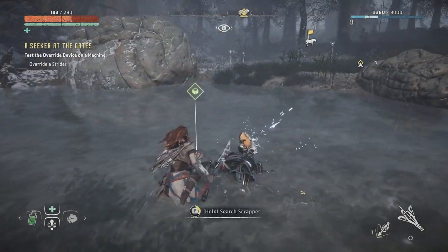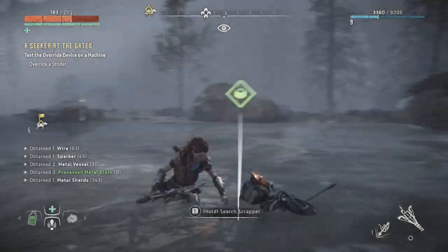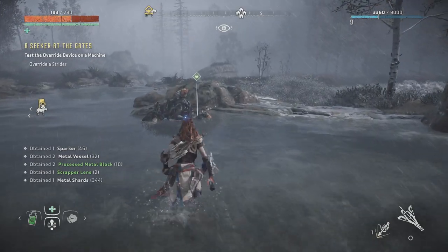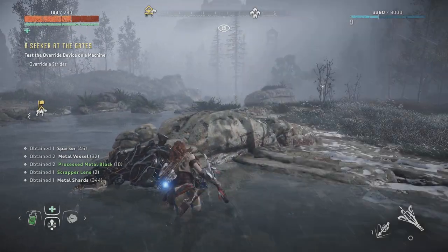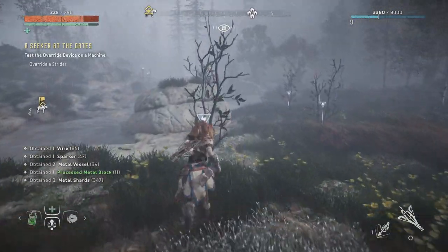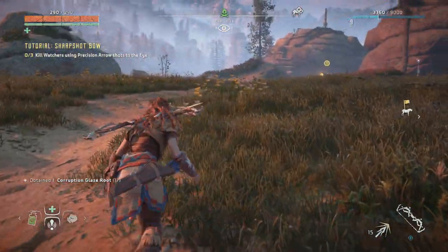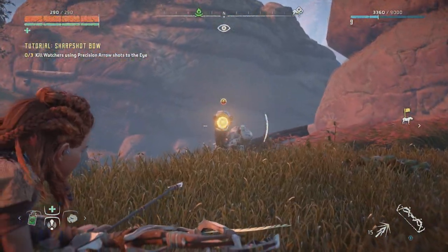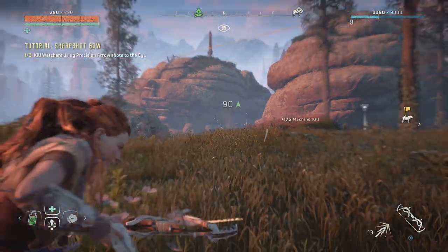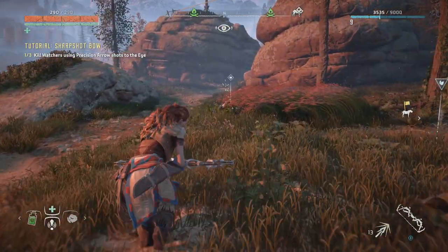That is the tutorial quest finished. Let's pick up our loot and move on. I will try to find some watchers so I can finish the other quest as well, and then we will try to override this strider. Looks like I found some watchers. Let's see if I can use my bow — oh, you totally ducked away. But that worked, so that's one watcher shot in the eye.